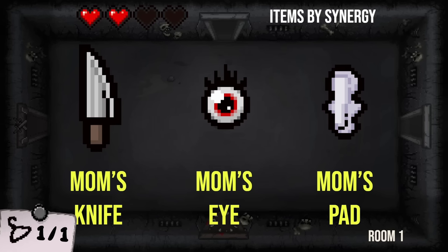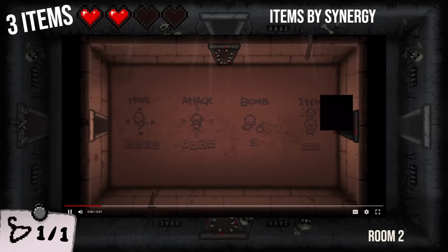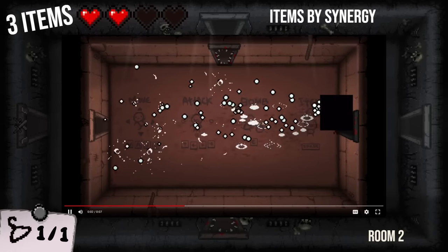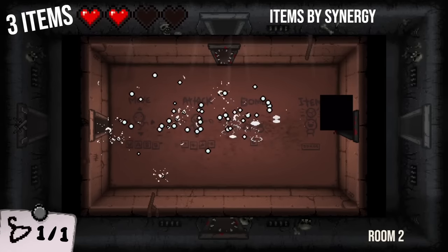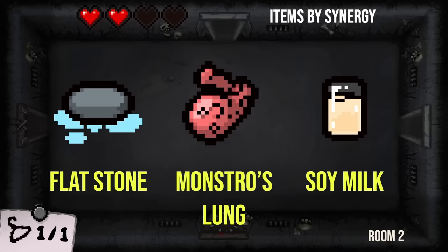You are completely right with the perfect reasoning. It was the butt knife — I wanted to kind of throw you off with having the transformation in there with that third knife just hanging out. Most of these are not trick questions — this one was kind of a trick. Next one up here, again three items for this one. That looks like a shotgun blast, very high fire rate, and the shots are bouncing. I would go with Monstro's Lung, Soy Milk, and Flatstone. You are right — it is those three.